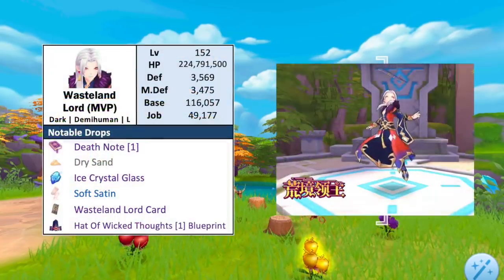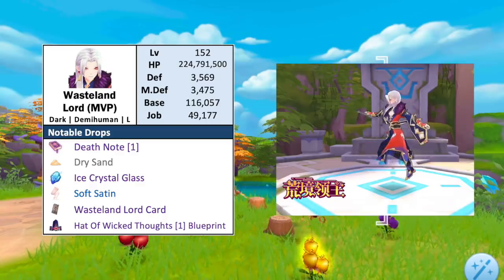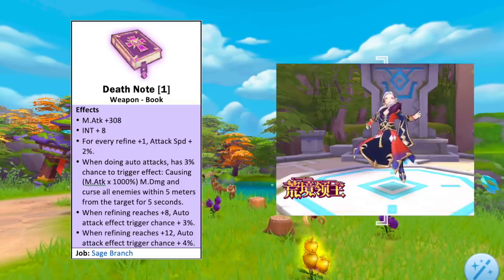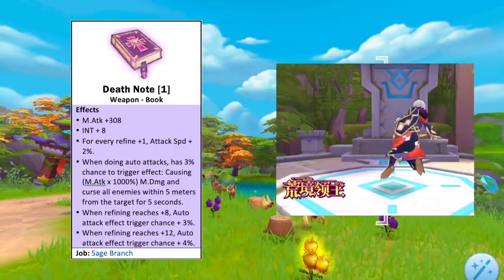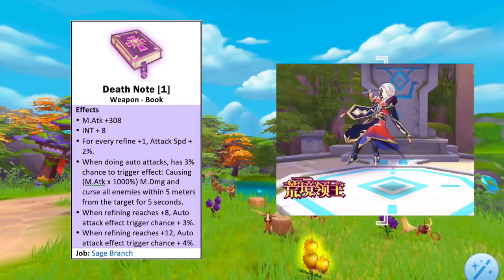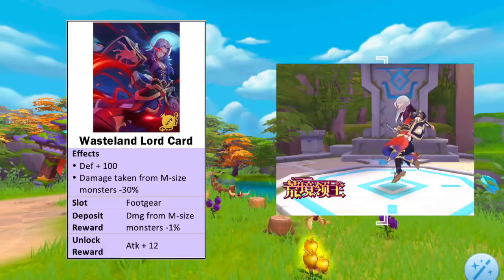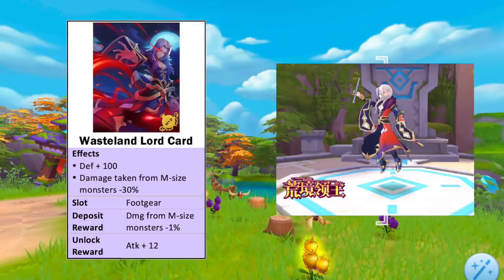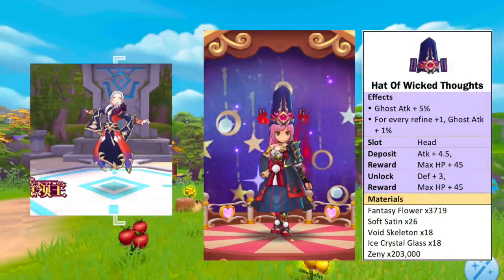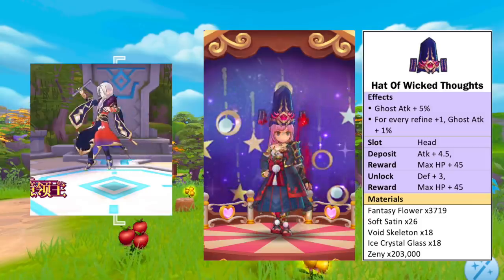And lastly for the MVP, we have the level 152 Wasteland Lord, which is of dark element, demihuman race, and large size. The rare purple material it drops is Ice Crystal Glass. It also drops the new book-type weapon Death Node, which gives a 3% chance to trigger a special effect when doing auto attacks that deal magic damage equivalent to 1000% magic attack and inflict curse effect on all enemies within a 5-meter radius. Refining it to plus 12 will increase the chance of triggering this effect by up to 10%. Its card is a footgear card which grants 100 DEF and reduces damage received from medium-sized monsters by 30%. Notably, it has a plus 12 attack unlock reward. Depositing this card reduces damage from medium-sized monsters by 1%. As for the headwear blueprint, we have the Hat of Wicked Thoughts head item which grants plus 5% ghost attack and an additional 1% ghost attack for every refine level plus 1. Depositing this headwear gives plus 4.5 attack.